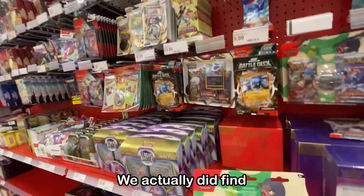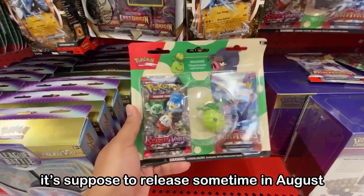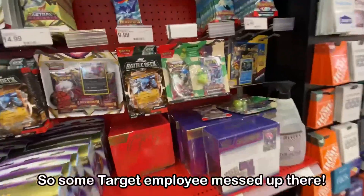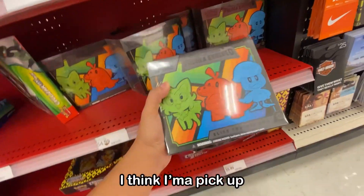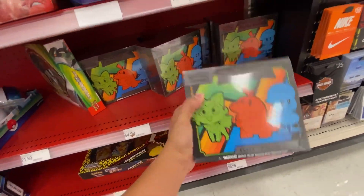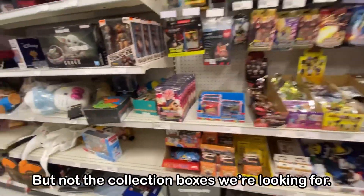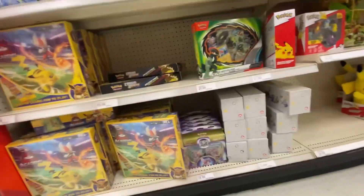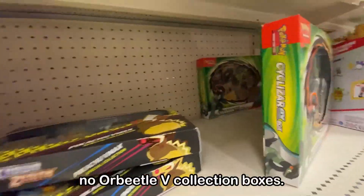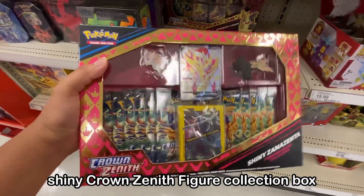Our luck did change — we actually found a ton of Pokémon cards. Funny thing is, this product is supposed to release sometime in August and it's already out in June, so some Target employee messed up. These are Pokémon GO cards. Worst case scenario I think I'm gonna pick up the Paldea Evolved Elite Trainer Box. I did find more Pokémon cards but not the Orbito V collection boxes we're looking for — still none of those even around the corner.